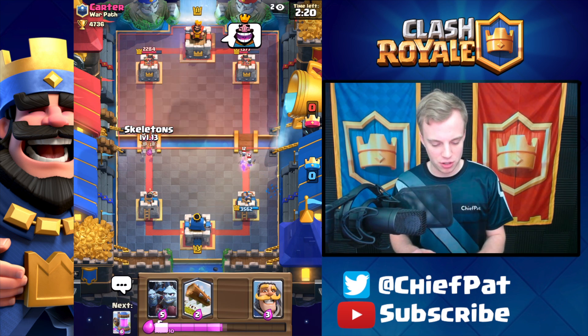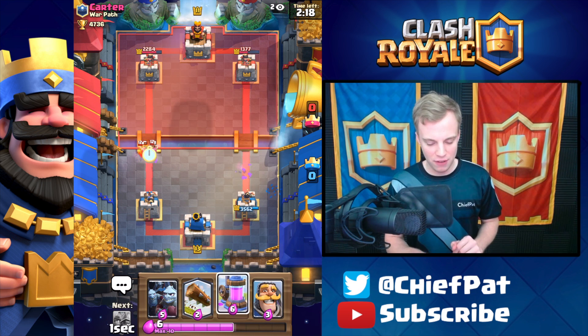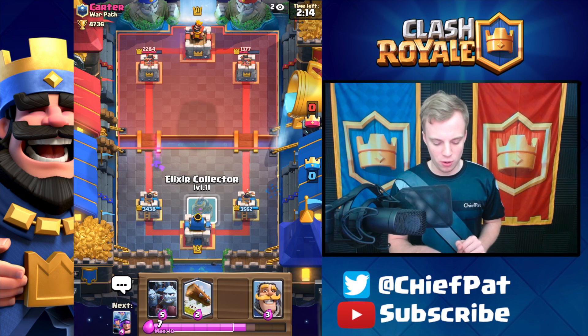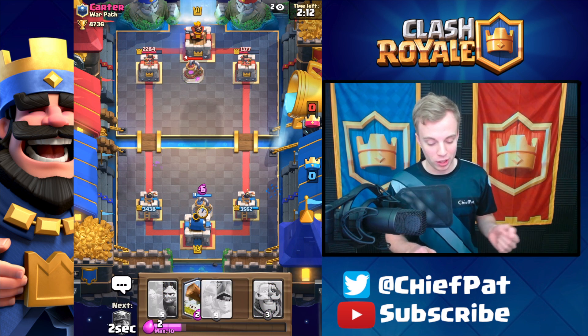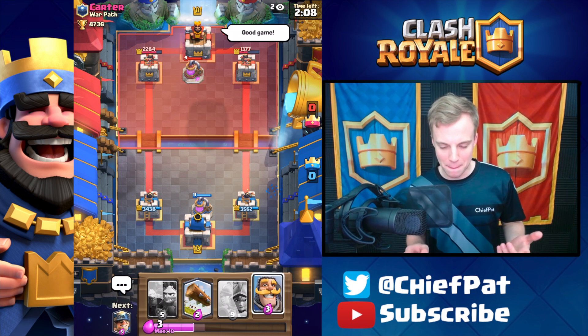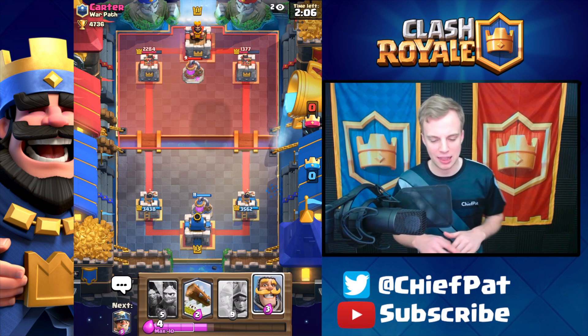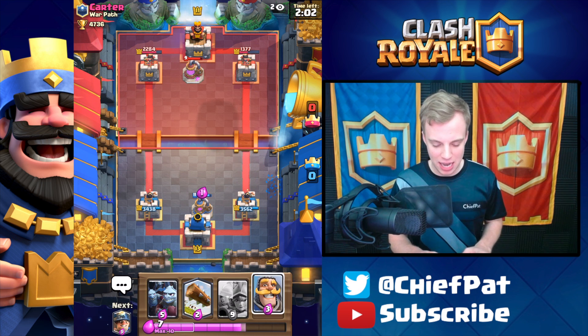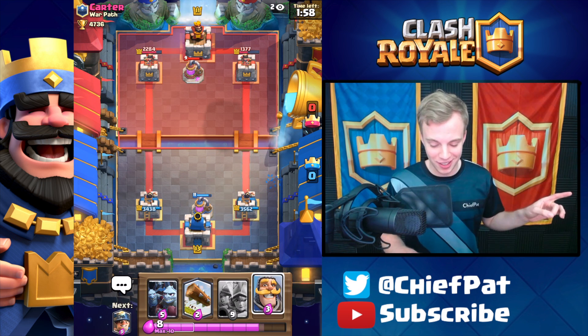Meanwhile his Archers are going to get Skeleton down. I haven't even played my Elixir Collector yet. He's going to play his own Elixir Collector, so let's just go mano y mano. Since I don't have my Miner, not a bad start to the game. We got some good damage on that right-hand tower. The left-hand tower also took a chunk from the one Musketeer that went down that side.